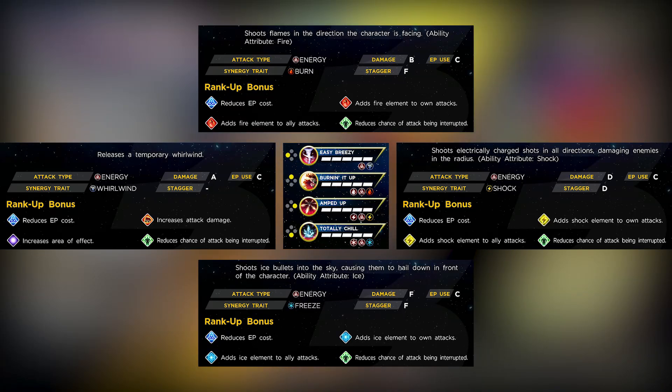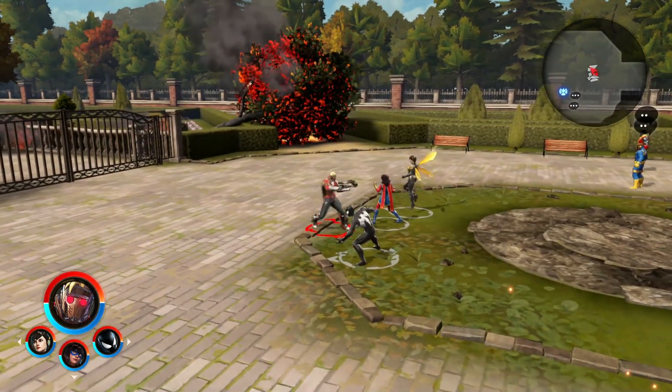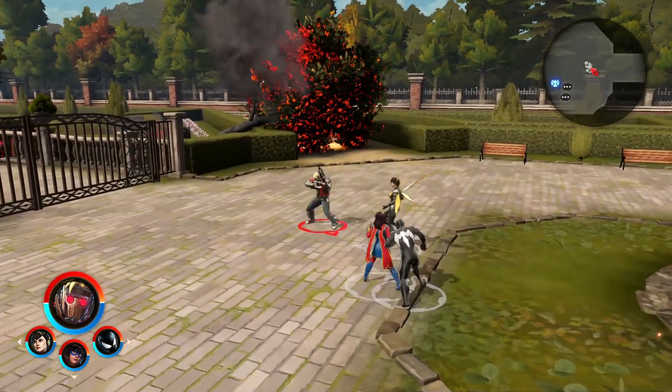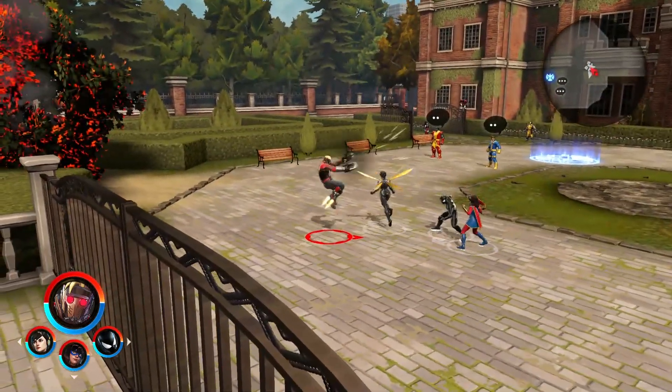Star-Lord exclusively uses mastery on his light attack, his heavy attack, and all of his abilities. His light attack is a series of gunshots ending with a double shot which is quite slow, but if you hold down your guard ability you'll end up shooting at a faster speed. His heavy attack is just a slow kind of double shot attack, similar to the end of his light attack.